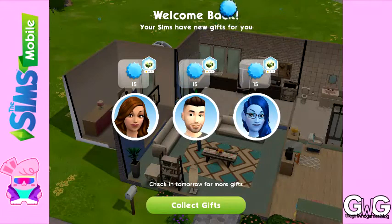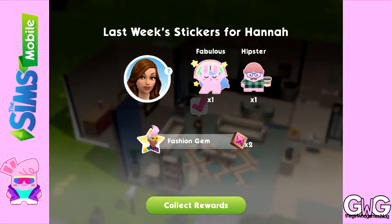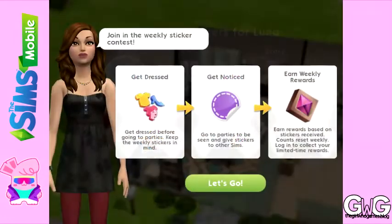I mentioned about receiving stickers — there is a point to it. The more stickers you receive, the more fashion gems you earn once the week is up. You won't know who sent you the stickers, you won't know when they sent them, you'll just find out at the end of the week how many stickers you have in total. This is telling you to get dressed in what is more likely to bring you a sticker — so if you wore something silly, maybe you'll be more likely to get the silly sticker from someone. I just give random ones to anyone.